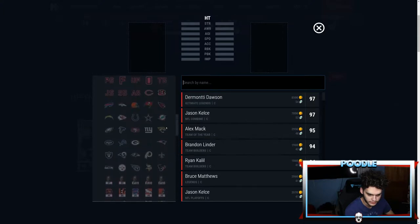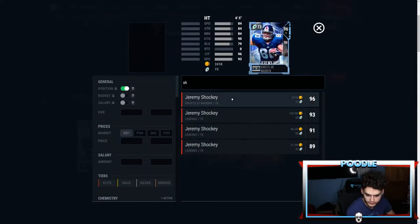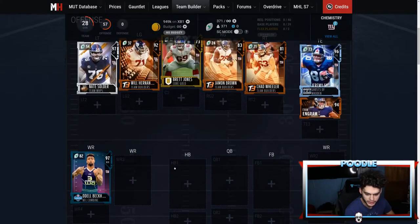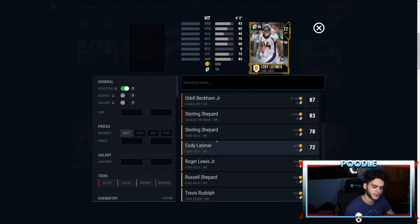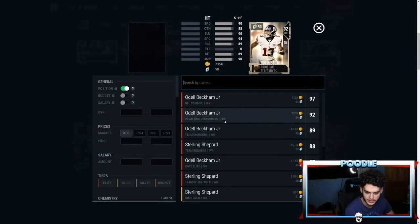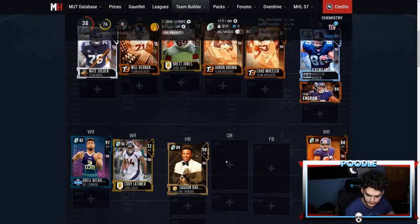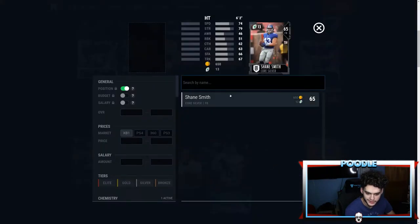I can sort by team — we've got Shockey and Evan Engram at tight end. At wide receiver one we've got the new Odell, wide receiver two we're probably going with Shepard, and at wide receiver three I'm thinking about putting Le'Veon Bell there with the Giants chem. Actually, I might put Evan Engram there — I haven't decided. For now we'll put Cody Latimer there. At running back we've got Saquon Barkley.